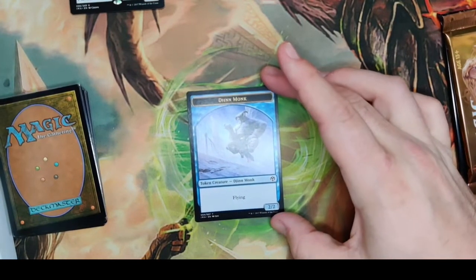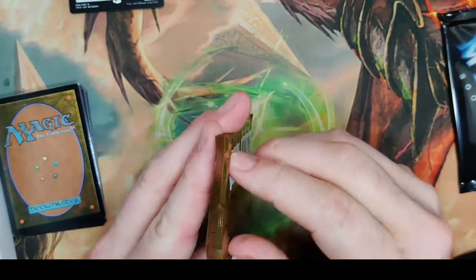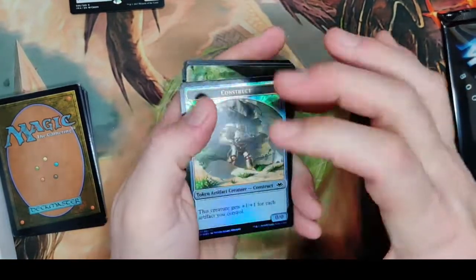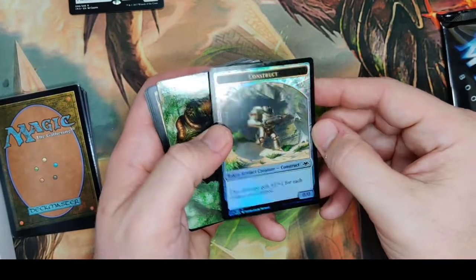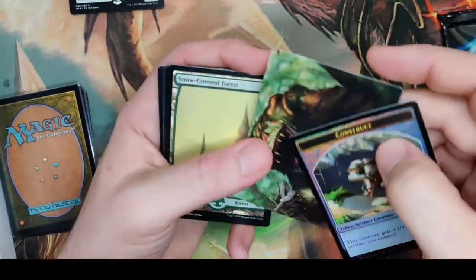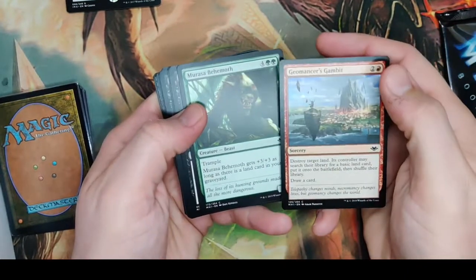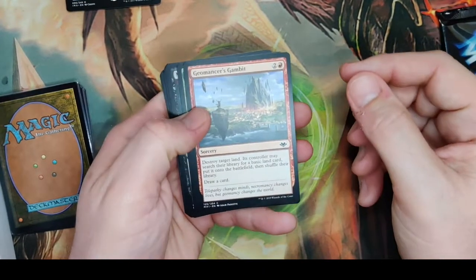We're on to Modern Horizons. We still haven't pulled a Wrenn and Six out of Modern Horizons — if you get a Wrenn and Six, I don't know what I'm going to do. We're starting with a foil token — a foil construct token with creepy frog art, one of the cooler looking arts from this set. Then a land destruction gambit — it's always nice to have one land destruction card in your deck, you never know when people have lands you just can't deal with.